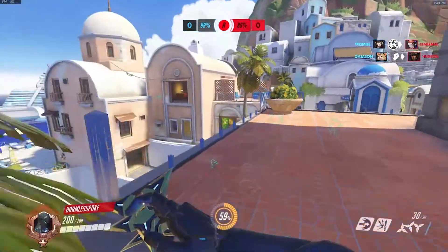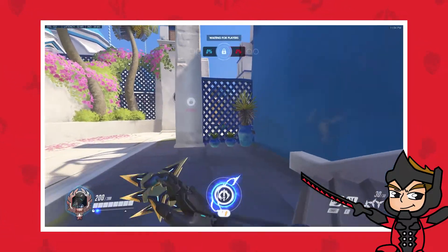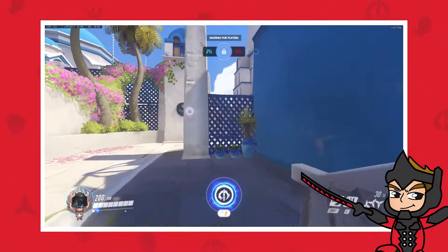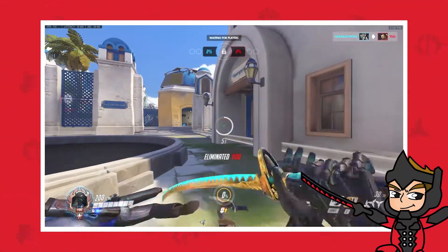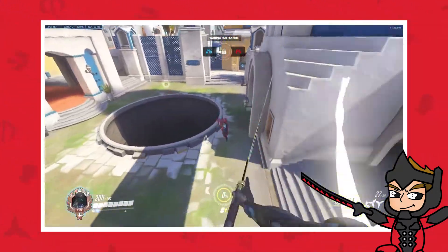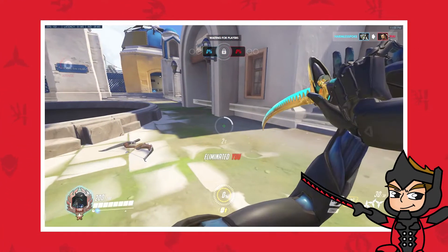Here are some matchup-specific tricks to give you an edge. Swing-deflect-swing can be a noob trap against heroes with powerful weapons or abilities, such as Ana or Hanzo, as it telegraphs when you're going to cancel your deflect to finish off your targets. Use that to your advantage by holding deflects for longer than they expect you to, transforming this pattern into a deadly poison.